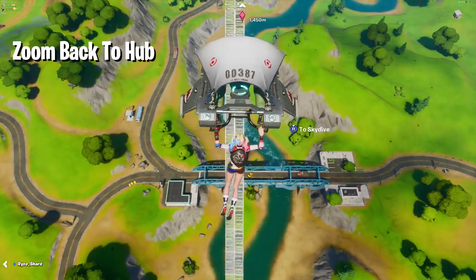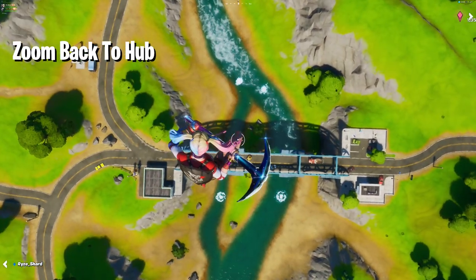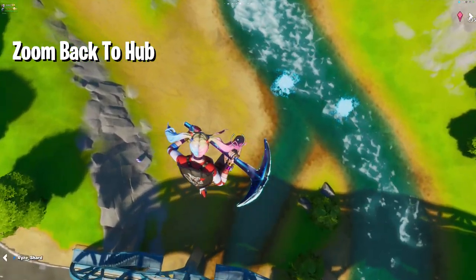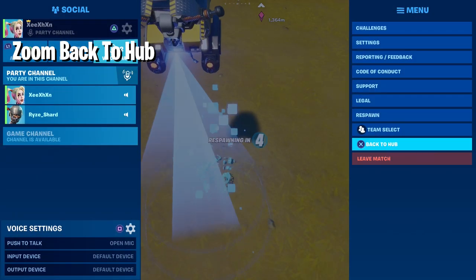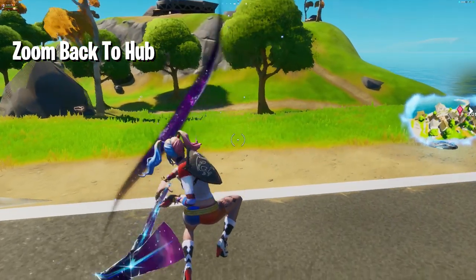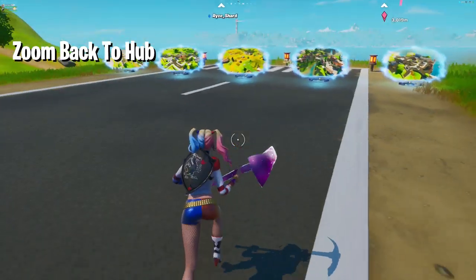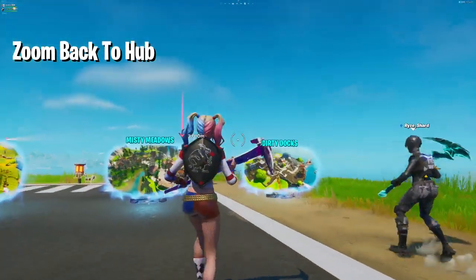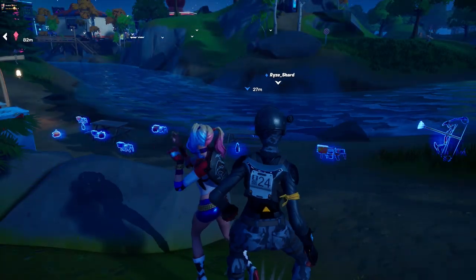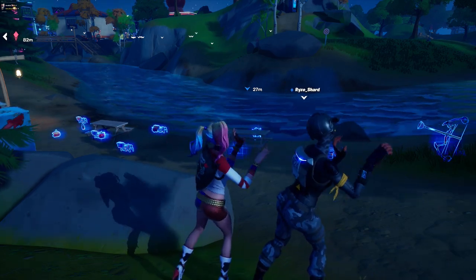The last glitch is a zooming effect glitch in Battle Lab. All you have to do is die from fall damage and quickly click back to the hub. Just build to a height, jump off, and when you see the respawning screen, click back to the hub — you will zoom back out to the hub. It also blinks your screen and feels like you're traveling to the hub. These are all the glitches guys — I hope you find this video useful. Hit that thumbs up and subscribe for daily Fortnite glitches, and I'll catch you on the next one.